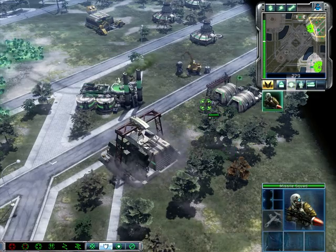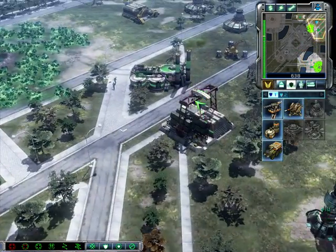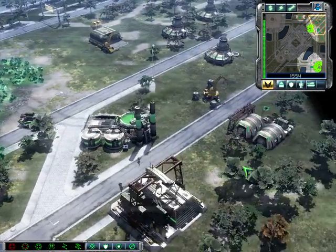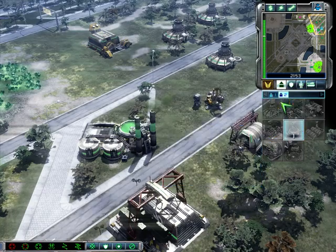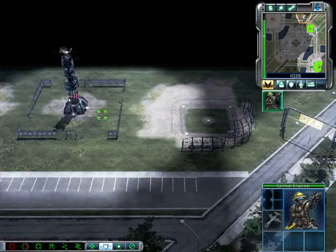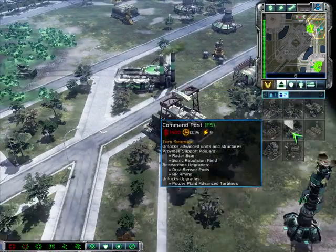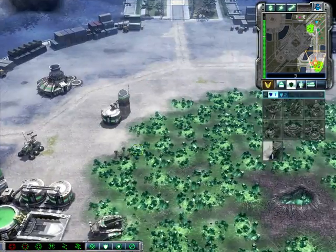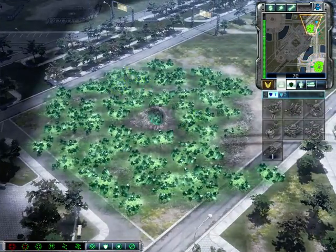Missile squad ready for combat. Confirming move order. Rifle squad ready. Yes sir. Rendezvous point confirmed. Our building has been captured. Training. Building. Hard hat with a handgun. Training, got a job for me. Prepping control codes. Insufficient funds. Tiberium exposure detected. Tiberium exposure detected. Ready for base expansion.